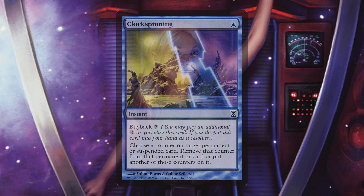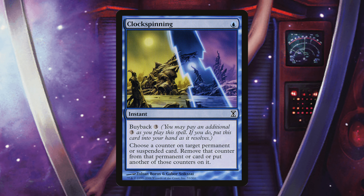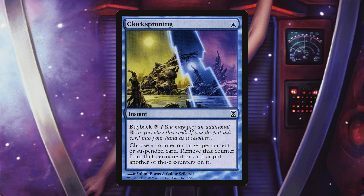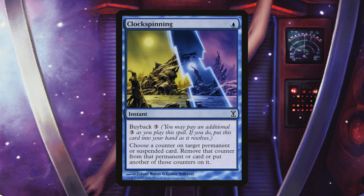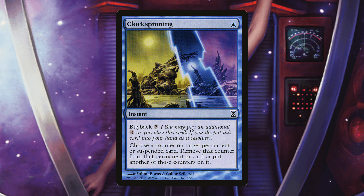My next cut is Clock Spinning — a single blue instant with Buyback 3. Choose a counter on target permanent or suspend card and remove it or add another one. Buyback 3 means you pay an additional 3 to get it back to your hand, making it 4 mana total to remove or add just 1 counter. I highly doubt this is worth including. There's only one copy, so it's a Hail Mary kind of card. Your commander already time travels for 3 for 7 mana — if you buyback Clock Spinning twice, you've paid more mana than your commander. Just remove it.